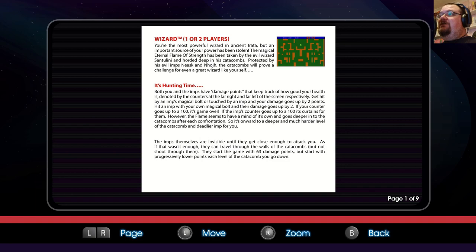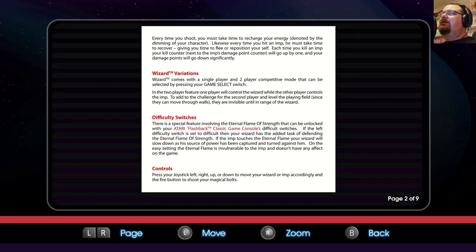The imps themselves are invisible until they can get close enough to attack you. They can travel through the walls of the catacombs but not shoot through them. They start the game with 60 damage points but start with progressively lower points each level you go down. Every time you shoot, you must take time to recharge your energy, denoted by the dimming of your character. Every time you hit an imp, he must take time to recover, giving you time to flee or reposition yourself. Each time you kill an imp, your kill counter will go up by one and your damage points will go down significantly.